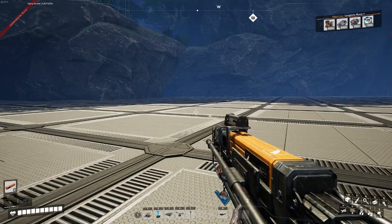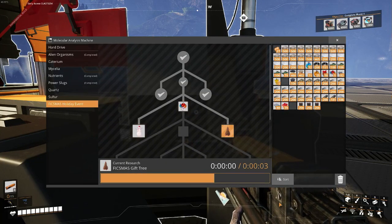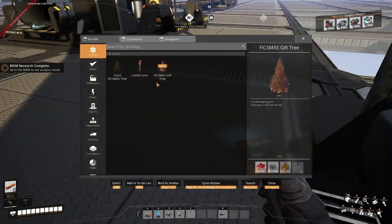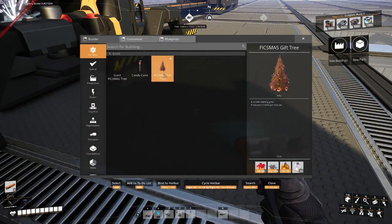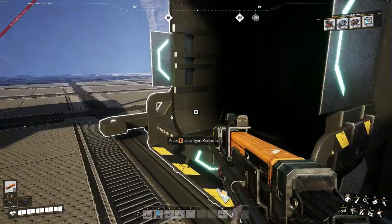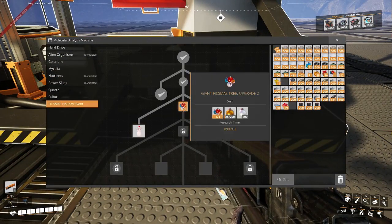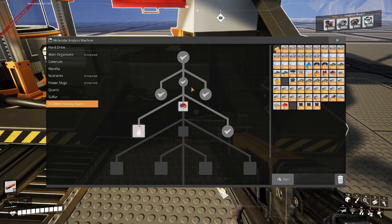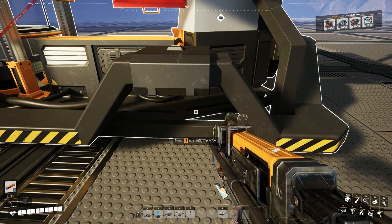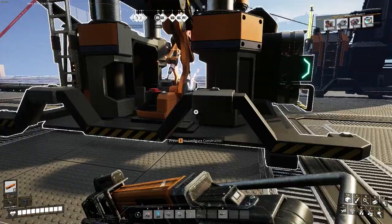Here we are getting the Fixmas gift tree. Let's see — Fixmas. So I need to unlock that now. I believe that uses the foundry.